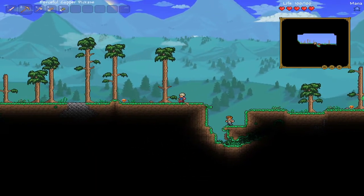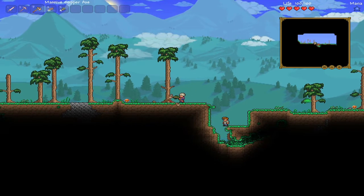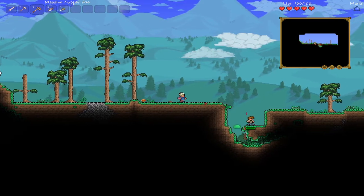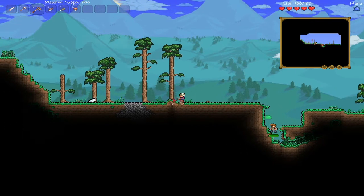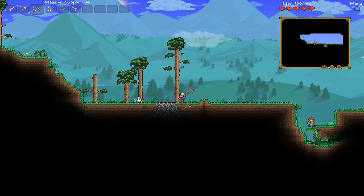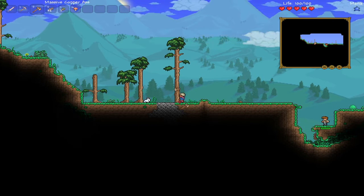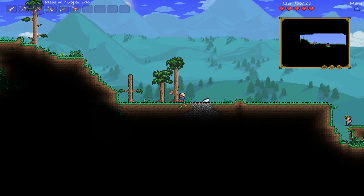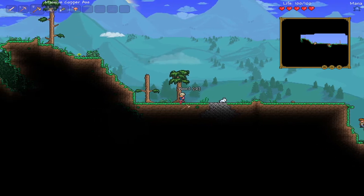We'll kill these little slimes as they come. I had to make the resolution a little smaller because at 1920x1080 the game was way too small — you saw a lot of the map which is cool but it was just too small for me. I put the resolution at 1260 so we can get a little more personal. Right now I'm gonna get this wood and then find a cave to explore.